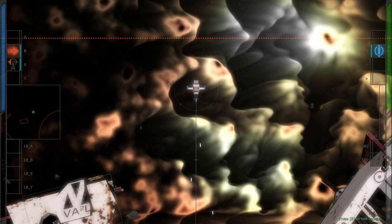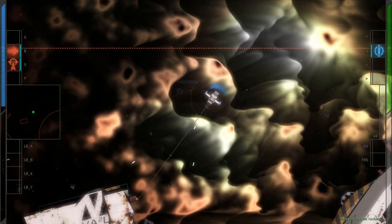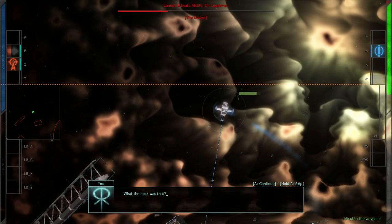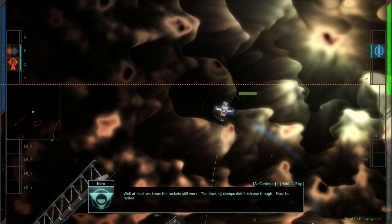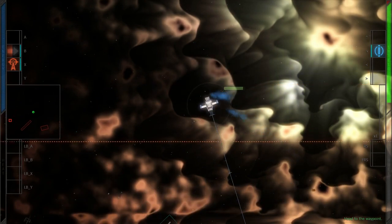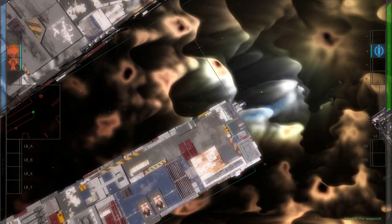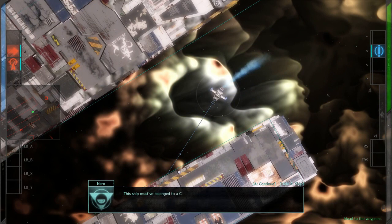X — OOOH! Drrrr! I like that. B — whoa, whoa, whoa — woosh! What the heck was that? Well, at least we know the rockets still work. The docking clamps didn't release though — must be rusted. Things can't rust in space! Well, aren't you a scientist. Just keep flying towards the waypoint. Feels like bumper cars. This ship must belong to a sentry — the talking clamps are rigged not to release on purpose. A pretty reckless way to get a boost of speed, still I suppose it's effective.